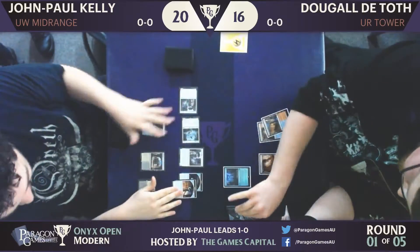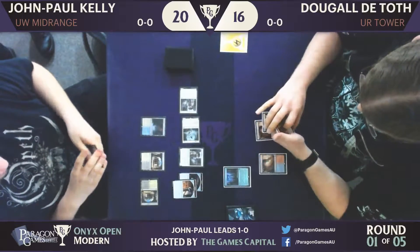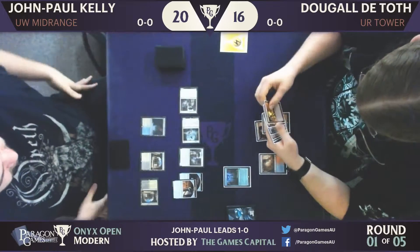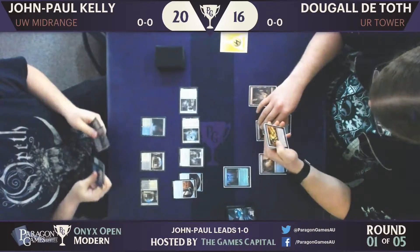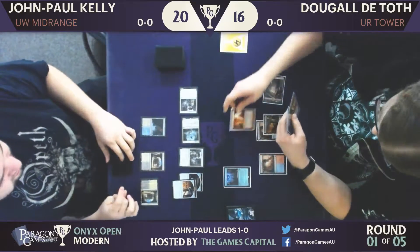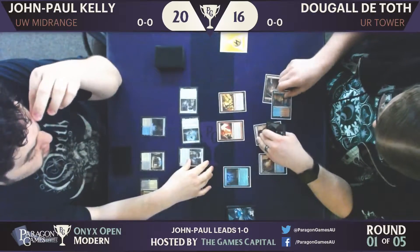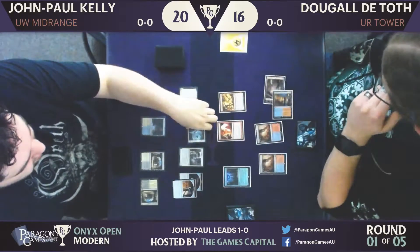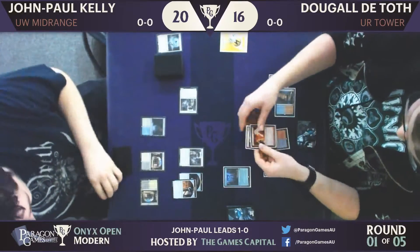Whereas if it's protecting another threat, it's like — you killed my Spirit, but I still have a Torrential Gearhulk, for example. That is true. It's still just going to beat down early and this is what JP wants to do. It looks like Dougal has a Lightning Axe and a Fiery Temper. He's deciding to cast both of these. It looks like he's probably going to point that Fiery Temper at JP's face. The Thrabens remain on the board.